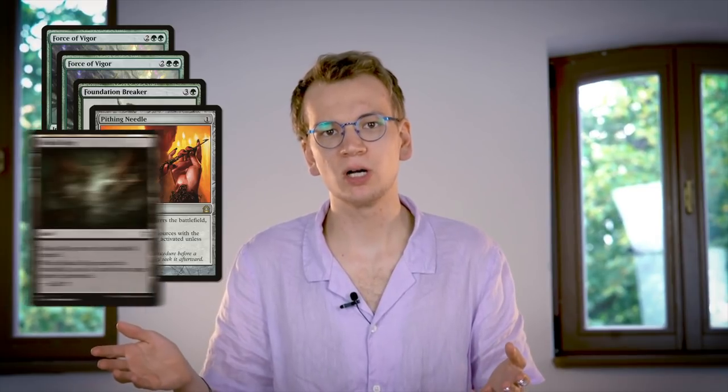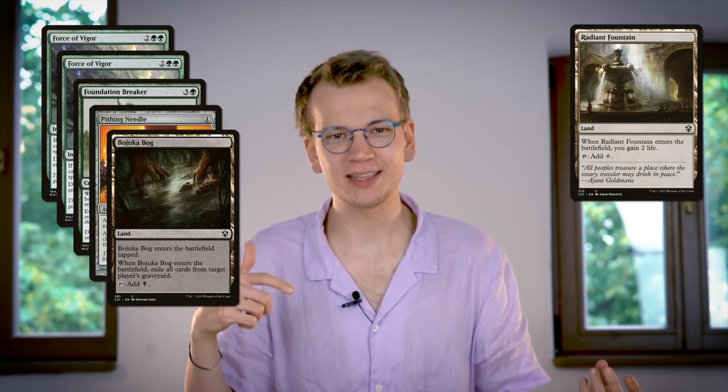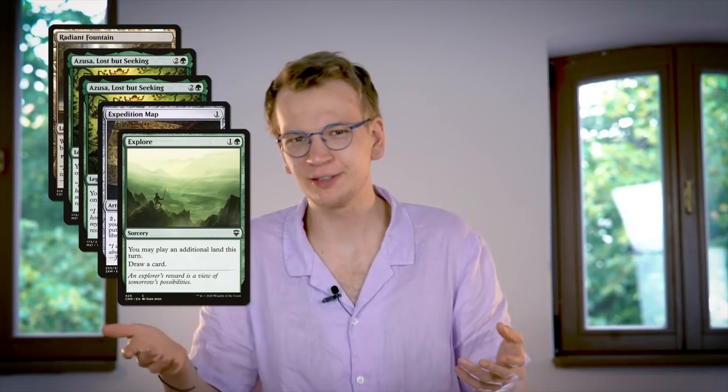Last week I forgot that Urza's Saga is also an enchantment — this week I'm not going to forget that. So I bring in all my artifact and enchantment hate. Pithing Needle can shut down the 3/3 or straight up shut down the Underworld Cookbook. Also, Bojuka Bog instead of Radiant Fountain to exile the graveyard. I'm taking out two Azuzas because the creatures are kind of vulnerable, and one Explore. If you consider yourself an expert on Amulet Titan, let me know how you would have sideboarded in the comments below.